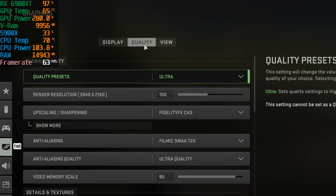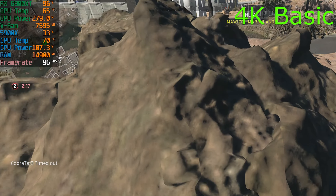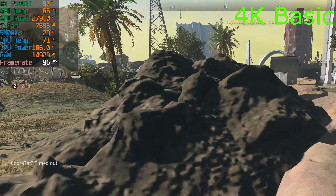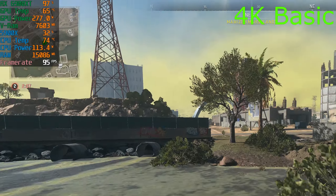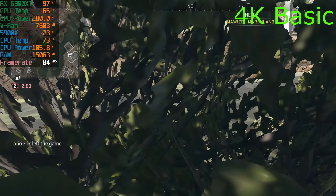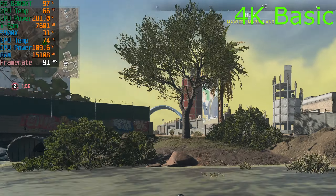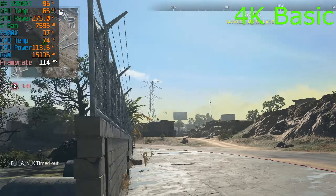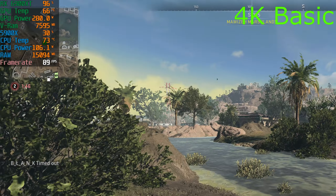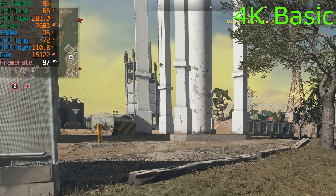Let's check the other settings — quality set to basic. Let's see what 4K basic looks like. You can definitely tell — look at the textures, it looks really bad as far as texture resolution is concerned — but we are at the 100 plus fps mark. Dropping down into the 80s, but it is 80 plus. This little area — the Marshlands — seems to be one of the most intensive areas, so this should give us a really good idea of how it performs.